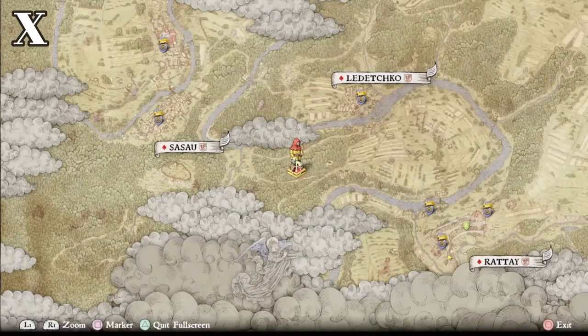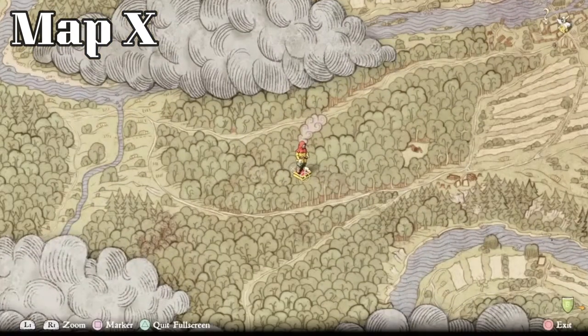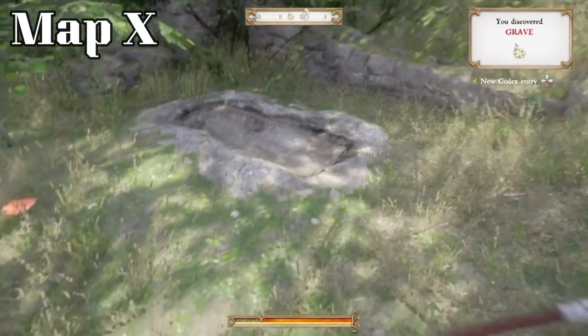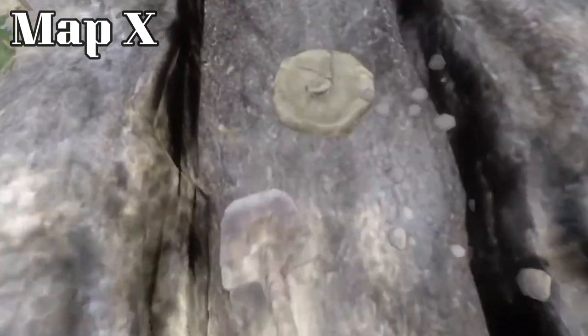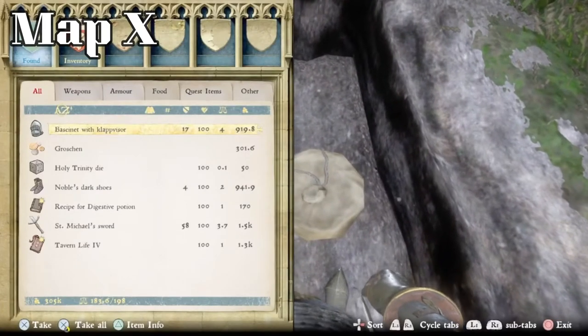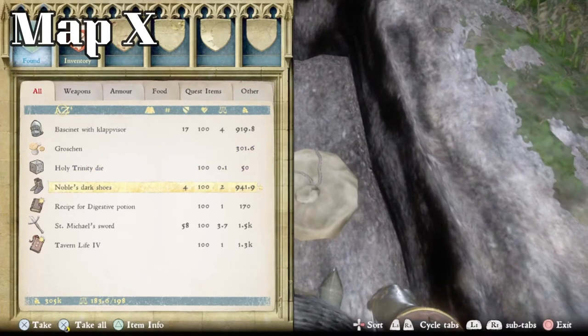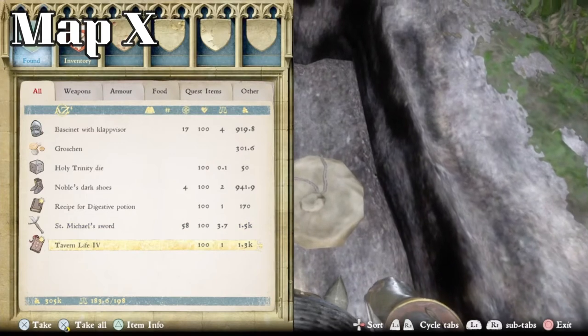The next one is treasure map 10. Here's Ledechko — we're down and around in the woods. There's the Varanda kill fort right there, so you know about where we are. Zooming in on the map, there's a dark tree and a little tree line. There's a bandit camp just ahead, so if you want to avoid them, just sneak around it. This one is actually a grave, so you will need a spade to dig it up — but that also means you don't need to pick the lock. Inside we have a bassinet with clap visor, 301 groschen, holy trinity die, noble's dark shoes, a recipe for digestive potion, St. Michael's sword, and Tavern Life 4. That's a pretty dang good haul.